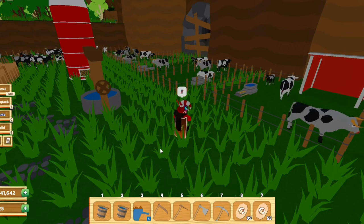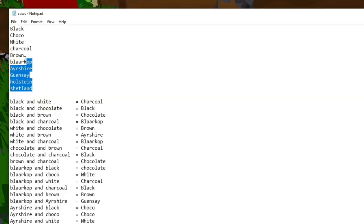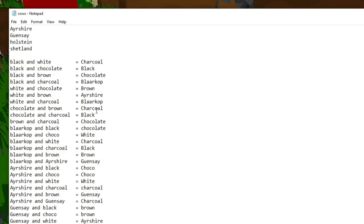What's going on guys, so in this video I'm going to be showing you how to get every breed of cow in Farmstead. I've done some testing and these are all 10 breeds you can currently get: the black cow, the chocolate cow, and the white cow, which are the three you can buy from the shop. Then you have the charcoal cow and the brown cow, which are probably the two easiest to get. Then there are five more — I might mispronounce some names — it's the Blarkop cow, the Ayrshire cow, the Guernsey cow, the Holstine cow, and the Shetland cow.